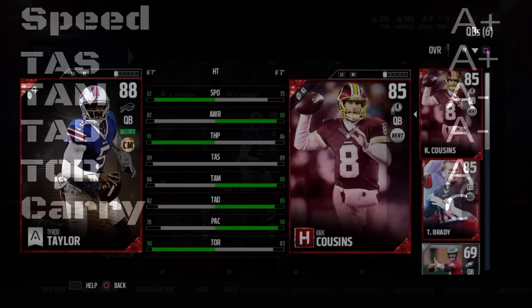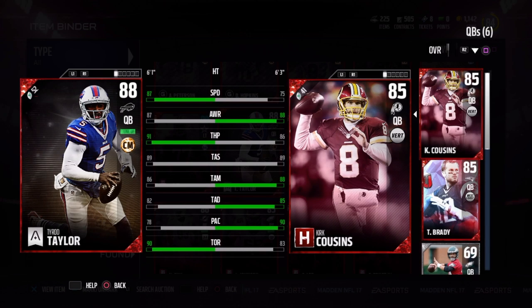The fact that he's so dangerous — scrambling, throwing on the run, being a pocket passer — of course that makes him so valuable. But whether or not he's worth $230,000: if you've got the coins and that's the offense you run, I say go for it. But if you don't have the coins, go with Kirk Cousins. He's not as fast, but he's just fast enough to get out of the pocket, and of course he can throw on the run as well.